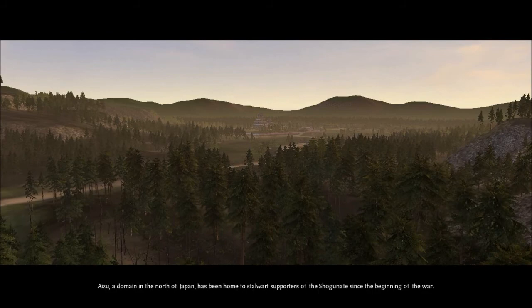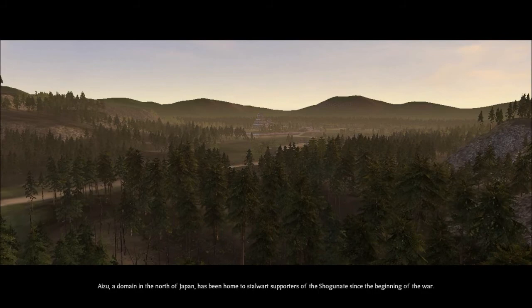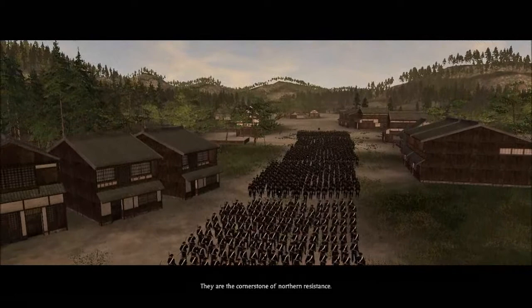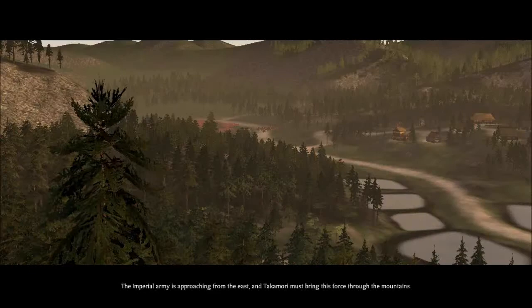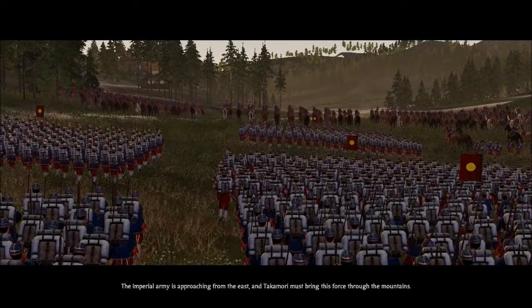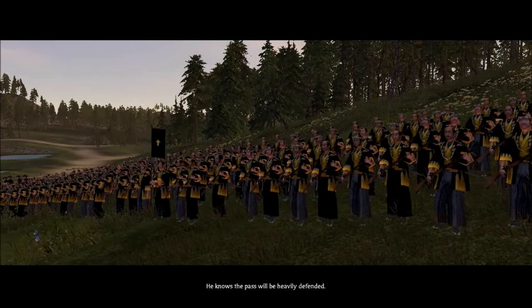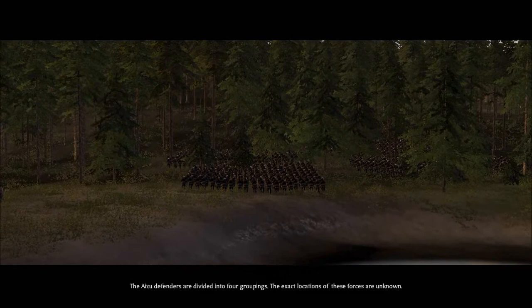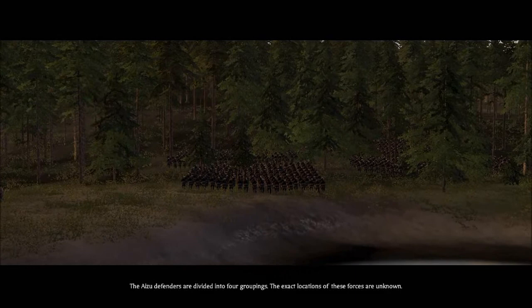Aizen, a domain in the north of Japan, has been home to stalwart supporters of the Shogunate since the beginning of the war. They are the cornerstone of modern resistance. Saigo Takamori's dream of restoring the Emperor depends upon this resistance being eliminated. The Imperial Army is approaching from the east, and Takamori must bring this force through the mountains. He knows the paths will be heavily defended. The ice defenders are divided into four groupings. The exact locations of these forces are unknown. Takamori must overcome whatever traps the ice defenders have set to win the north for his Emperor.